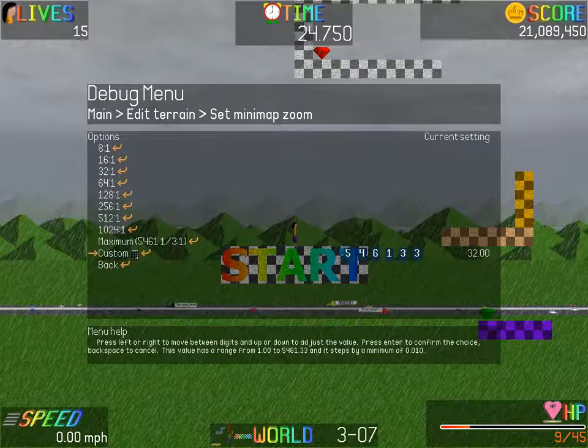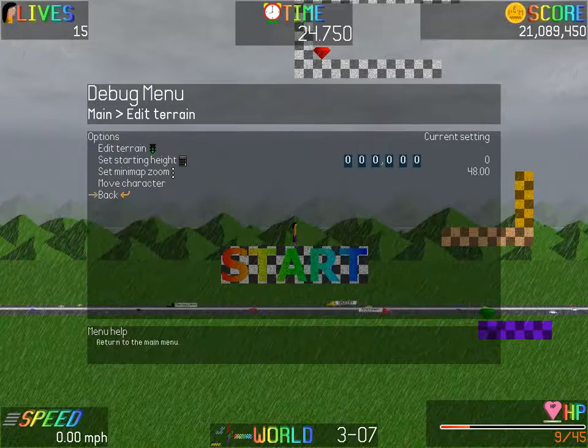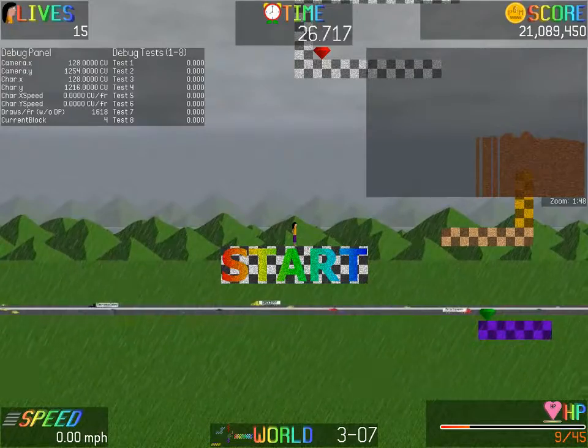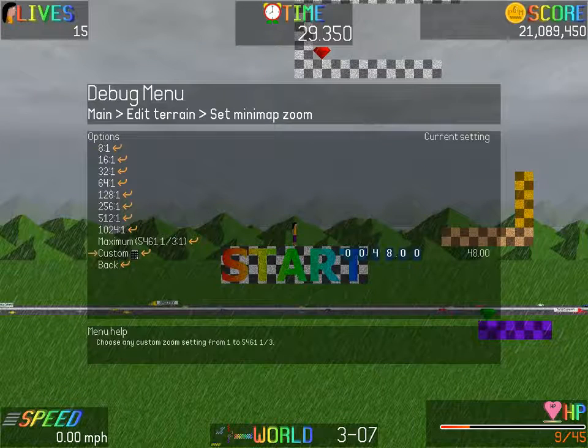Each value does have limits, and of course there's also a lower limit. Sometimes, quite often, custom options can go beyond the main list. After you get done fiddling around with the numbers and decide on what you want, how do you select it? Easy — press Center. Notice that this changed: it was 32, now it's 48. Let's go look at it in the terrain. That is different — 48. That's basically how numerical input works.